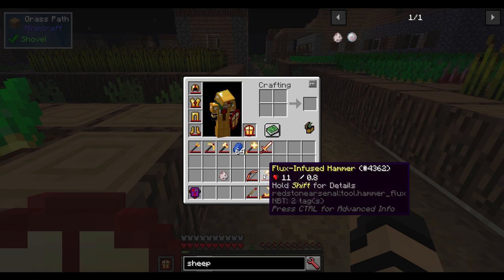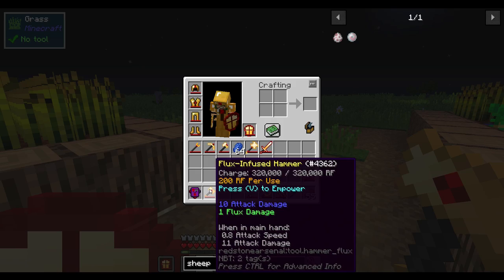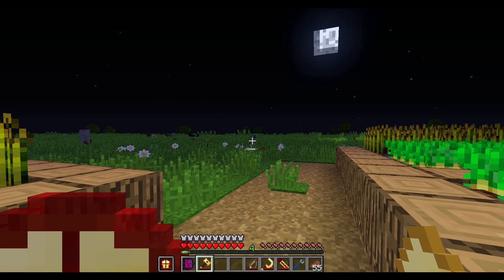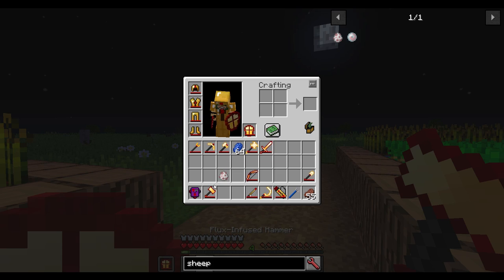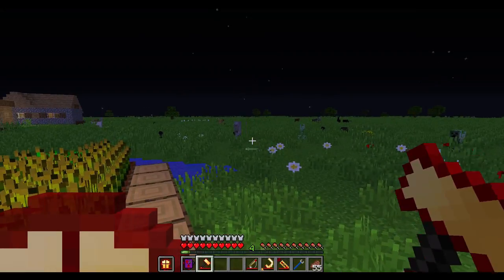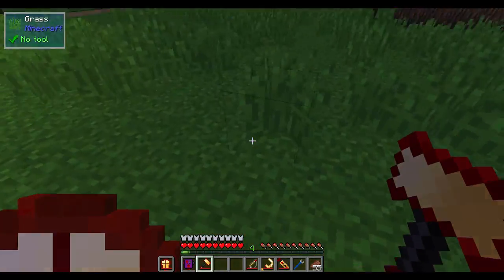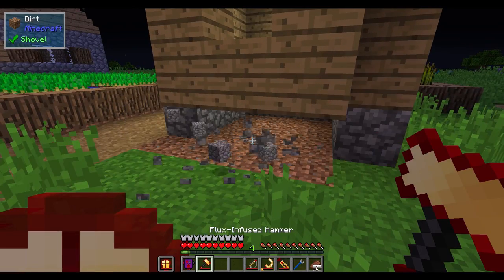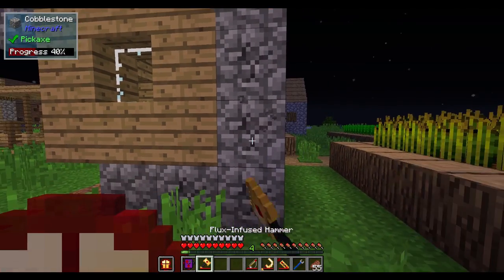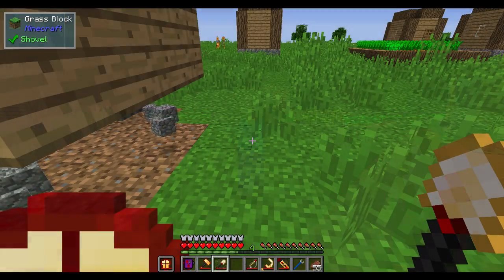That's not all for the weapons. I have a flux infused hammer, which does 11 attack damage by itself, though it is very slow to swing — slower than a vanilla axe. By empowering it, it does make it attack faster and do 16 attack damage. But that's not all — this hammer will also mine out stone in a 3x3 fashion. If I don't have it empowered it does a 3x3 area, and if I empower it, it does a 5x5 area, mining out about 25 blocks at a time. You can see it's just demolishing the landscape.